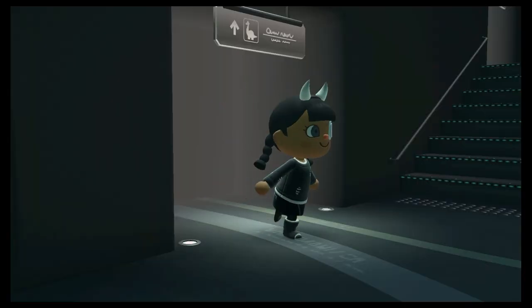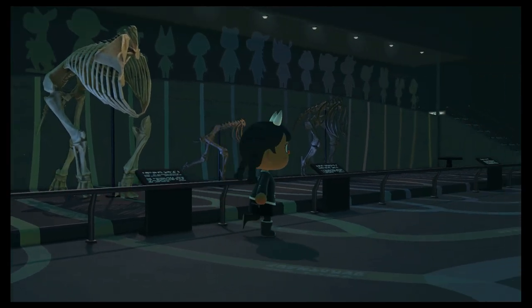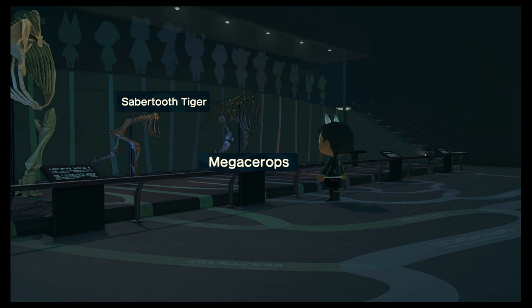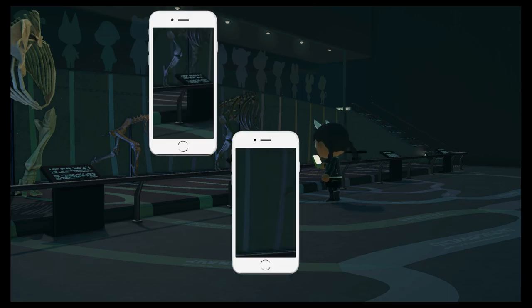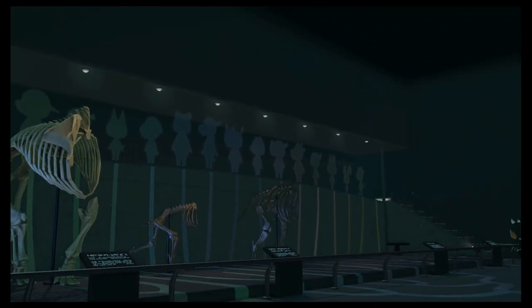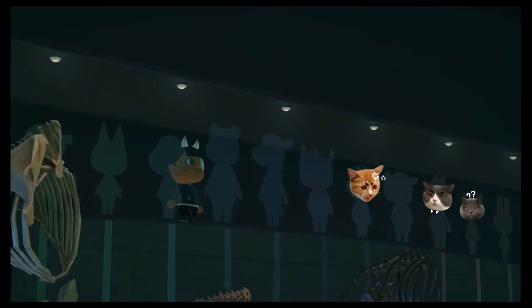This is the final part of the fossil exhibit. We've got the mammoth and a saber-toothed tiger - that pairing kind of reminds me of Ice Age - and finally the megatherium. I love these villager cutout things along here; I look at the cat one and just think of my villager Tangy.